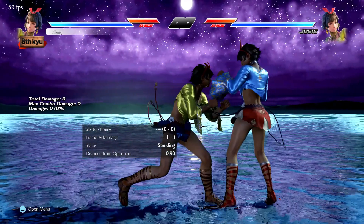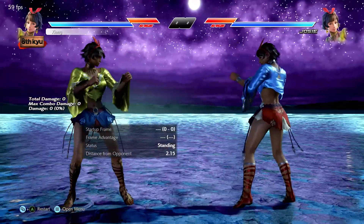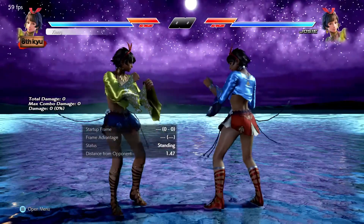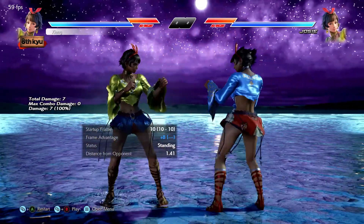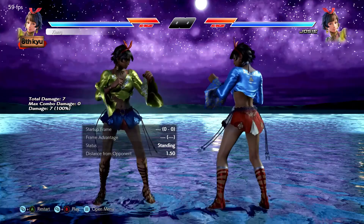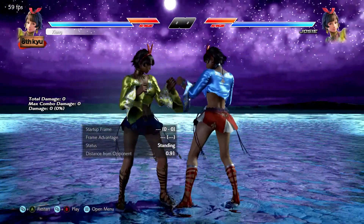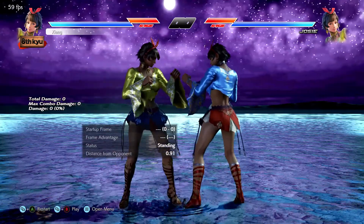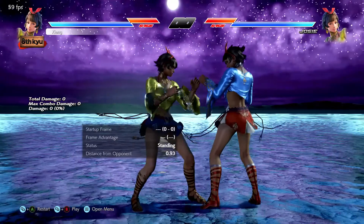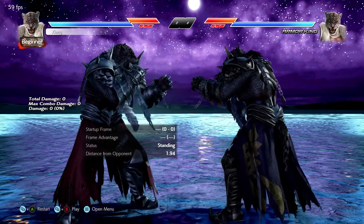Forward dashing, as you might expect, is the reverse of backdashing with a couple of notable situational changes. First, you can cancel a forward dash by pressing back or down-back, but unlike a backdash you cannot block while you're forward dashing, so there is more commitment with a forward dash. You can also string together forward dashes, although the inputs are a bit different and you're absolutely leaving yourself open to attacks when you do that. Again, we'll discuss this in a later section.